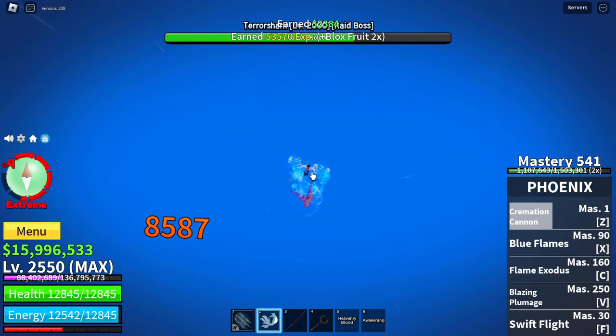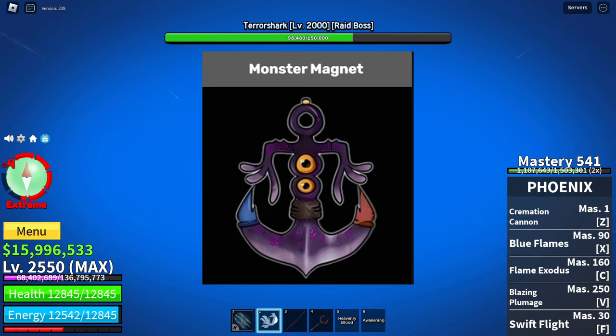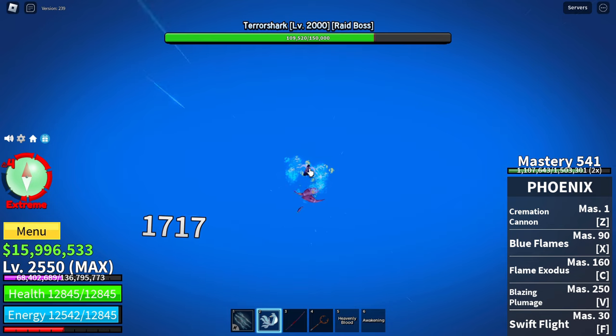The most unique thing about this sword is that the obtainment requires players to collect needed materials, then craft them into one item that attracts an NPC which you have to defeat — giving a 100% chance of getting it. Only the player whose monster magnet is consumed by the shark, with the condition of having dealt more than 10% of the shark's HP, is guaranteed to get it.